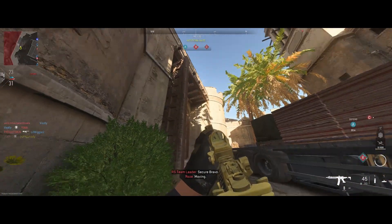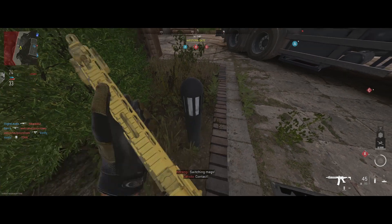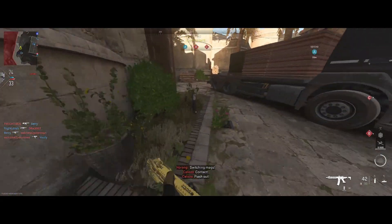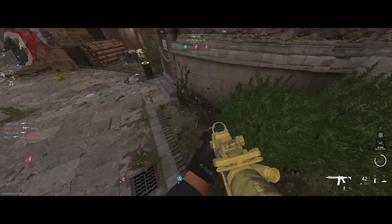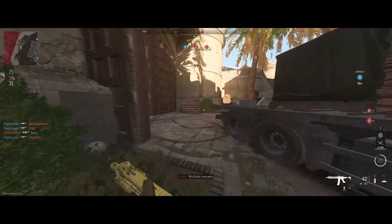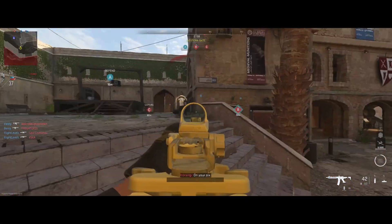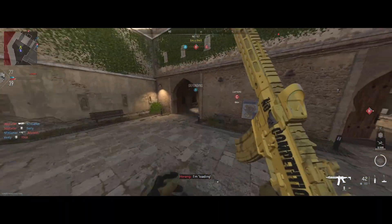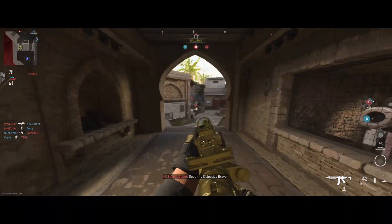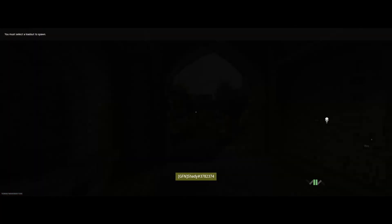These little pillars I keep running into are the worst thing on this map. I absolutely hate them. They're everywhere around the map, you can't really jump over them, they act weird — you don't auto-vault over them. They're all over the place and I hit them constantly, and they get me killed.